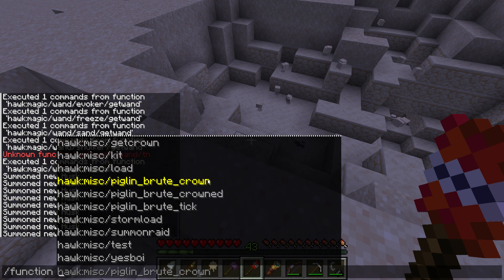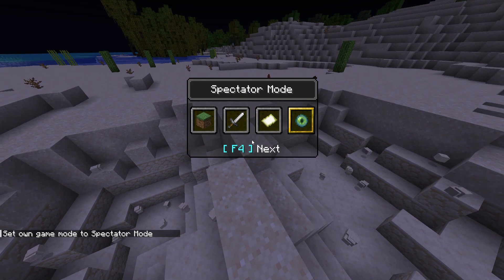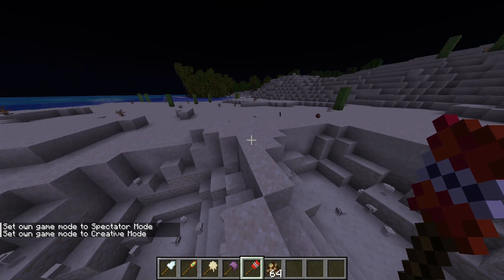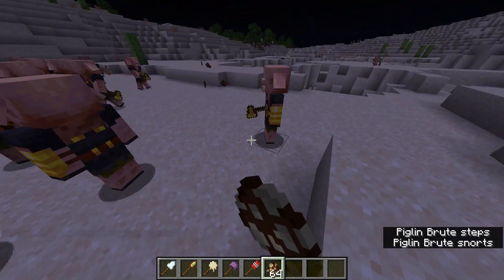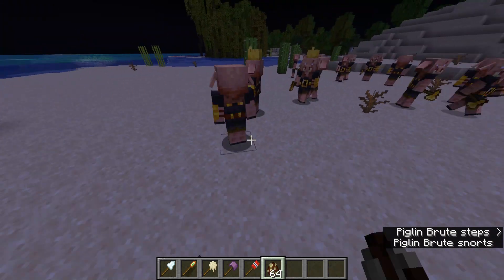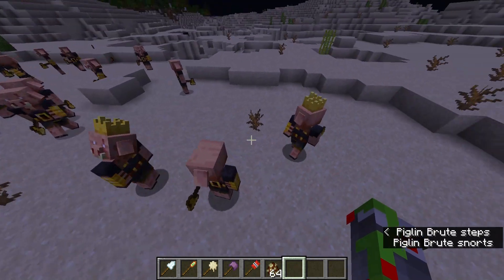Oh — there's crowns. Let me show the crowns real quick. Piglin Brute. You may have noticed how all of the bosses have crowns on their heads — you actually get them from Piglin Brutes. They're pretty rare as you can see — just two spawned right here.